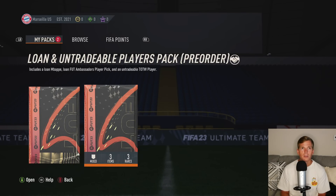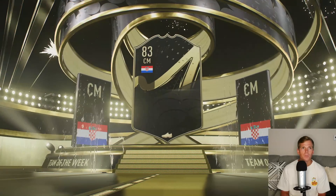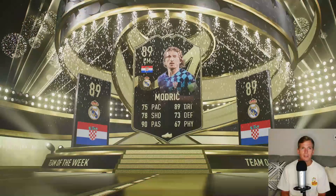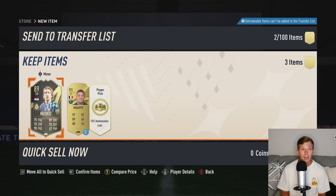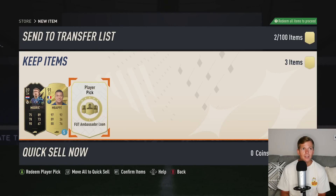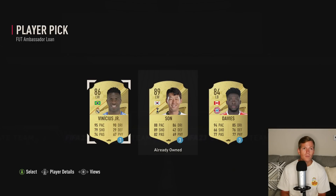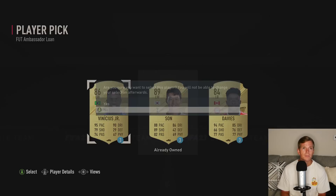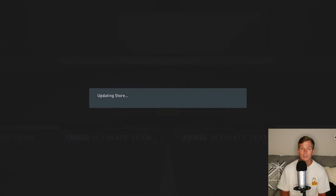Loan and untradeable players back — I pre-ordered the game. I figured why not — I don't think it actually cost me any extra, maybe a couple bucks. And we get a Modric — like a legit Modric we can use, that is awesome. I guess we'll go Vinicius. And we do have Mbappe for five games, which is nice.